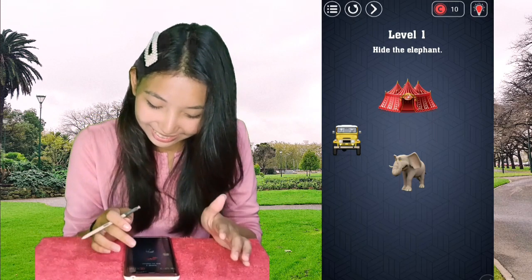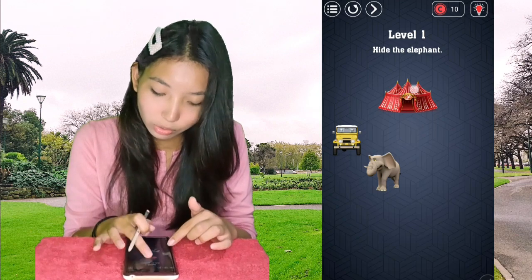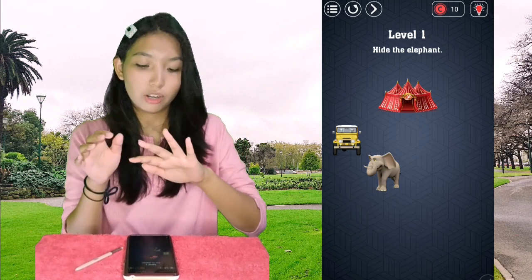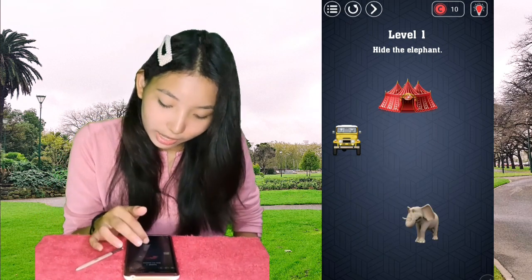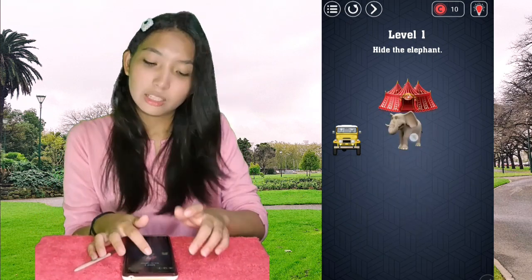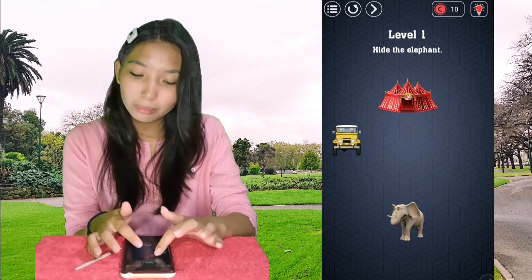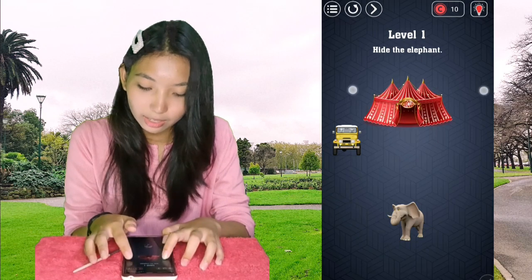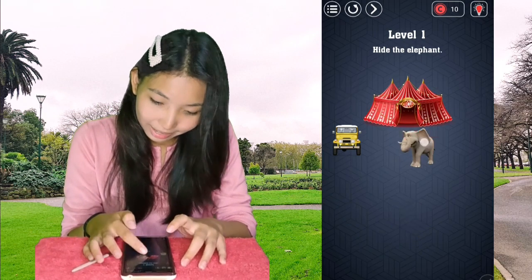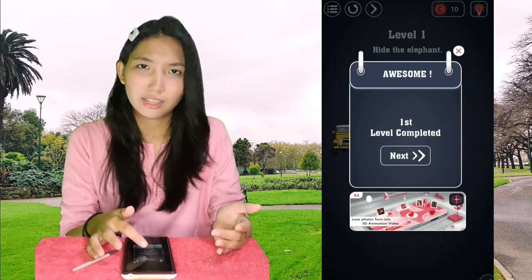Level 1: Hide the elephant. The elephant is the only item you can move around — you cannot move the other items. I'm trying to get it inside the circus, but the circus tent is small. I'm going to try to make it bigger by pinching it out to the max, and then putting the elephant inside the circus tent.